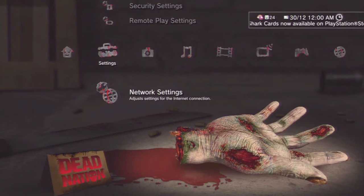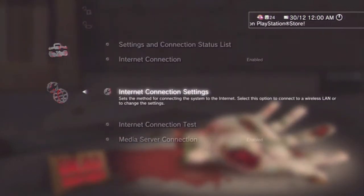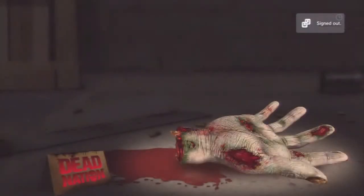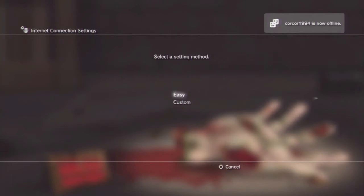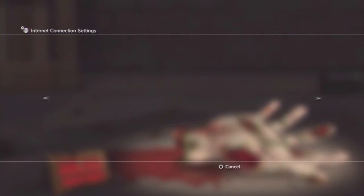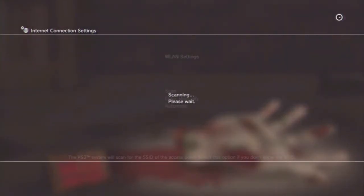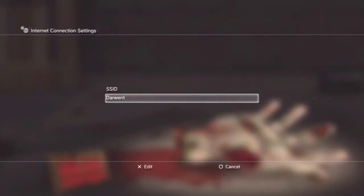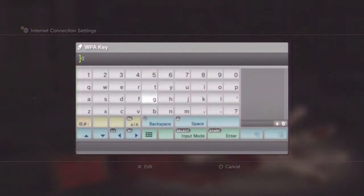All you want to do is go to Network Settings, then Internet Connection Settings. This works for a wireless or wired connection. You just want to go to Custom Wireless because I have wireless, and I just want to scan for my networks and select the ones that are here for me.